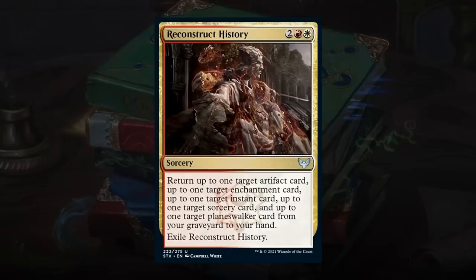Reconstruct History is a 4-mana sorcery that returns up to one artifact, enchantment, instant, sorcery, and planeswalker card from your graveyard to your hand, then exiles itself. It can generate a big advantage, but notably doesn't get back creatures. A deck usually doesn't have too many non-creature spells, so getting more than a 2-for-1 is tricky, and it requires building around having many different card types. Not the biggest fan — on average probably just a D, and I won't draft it very highly.